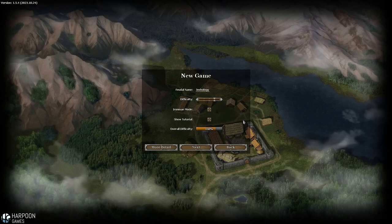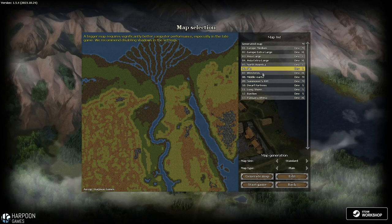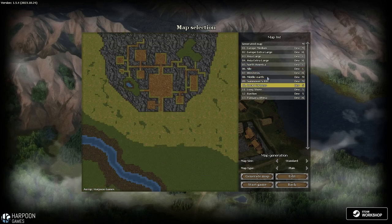We'll start a new game on high difficulty and generate a new map. We've got some random maps here, and I think we'll go for a dwarf fortress-style playthrough — we'll actually be creating our base within the mountain.